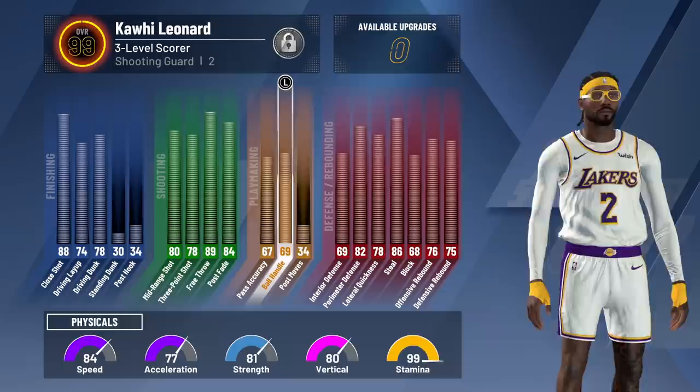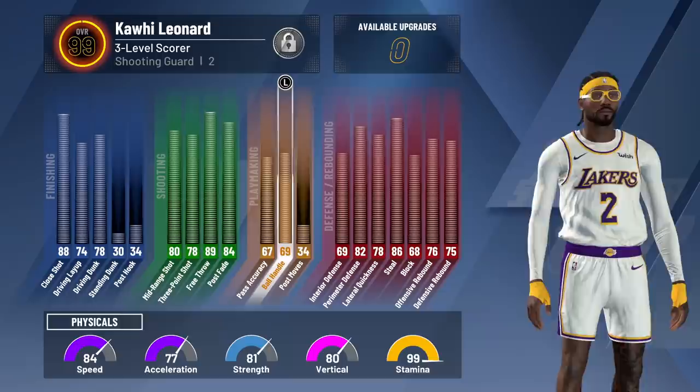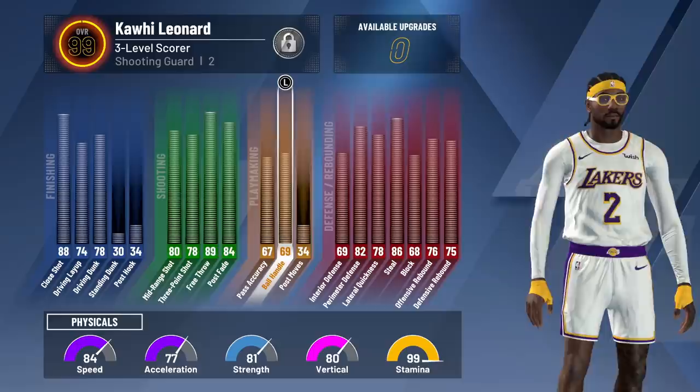This is at 99, so at 99.9 he would get another plus one — go up to 70 ball handling, which would unlock the pro dribble moves, give him the good hesitation and the good behind the back. That really makes a difference in how your player performs.